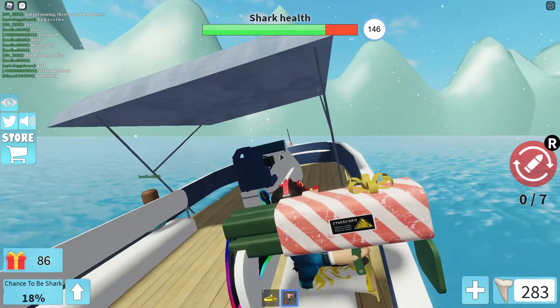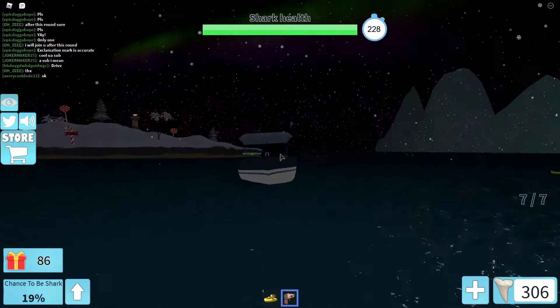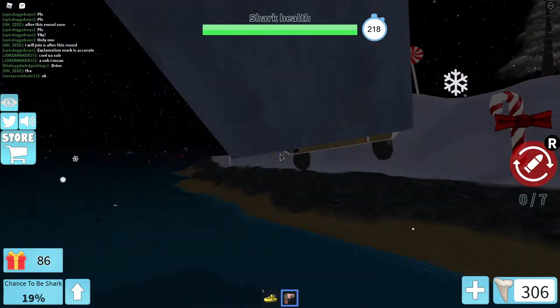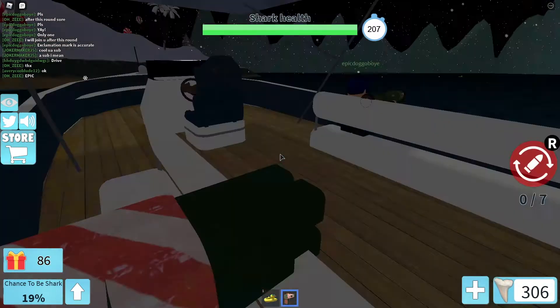The only thing that can destroy a canopy boat is a shark, and it has to be a very good shark, because the canopy boat is fast. The only thing that the canopy boat is not good at is acceleration. Otherwise, it's amazing.